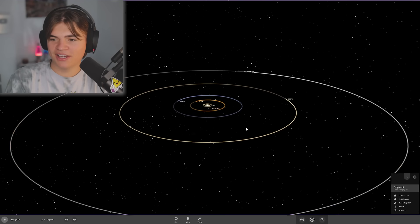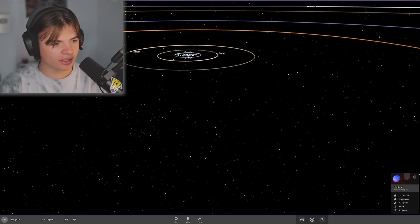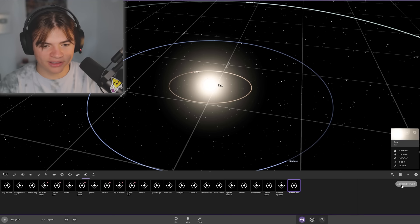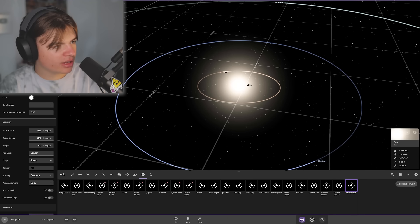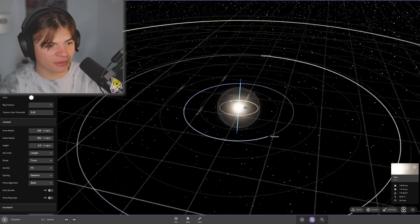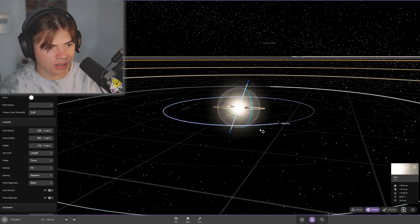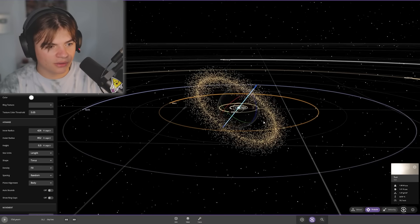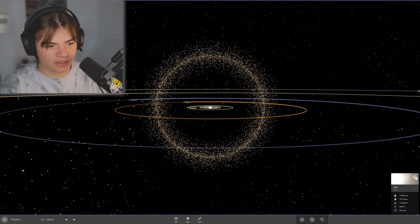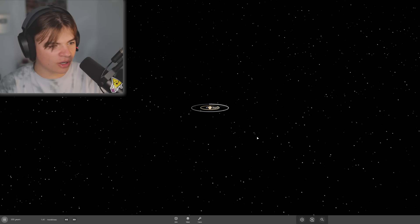Our next suggestion: give the sun another asteroid belt but make it vertical. We're using the same system — cleared the old asteroid belt — and we're going to the asteroid belt settings to make it vertical. Let's add a really thick asteroid belt. If we rotate the sun it'll rotate the entire asteroid belt too. Rotating it — check that out! We can rotate the entire asteroid belt to be vertical. That looks awesome, almost like a giant ring. If you go really far away it almost looks like an eye.